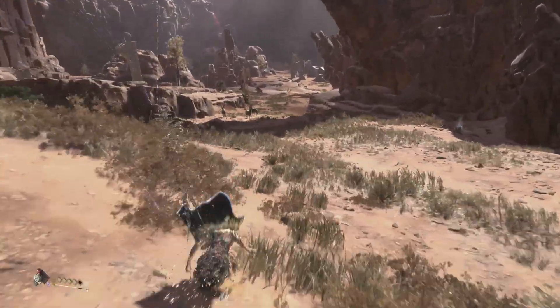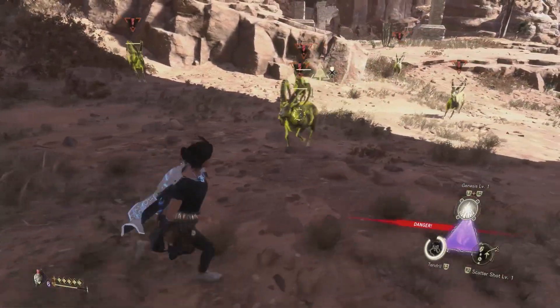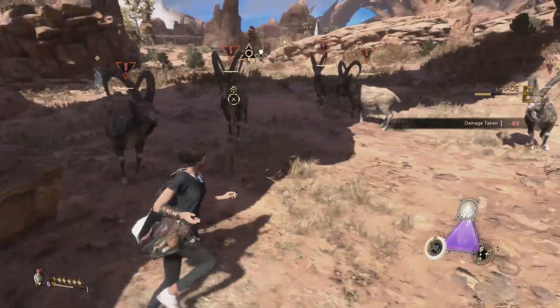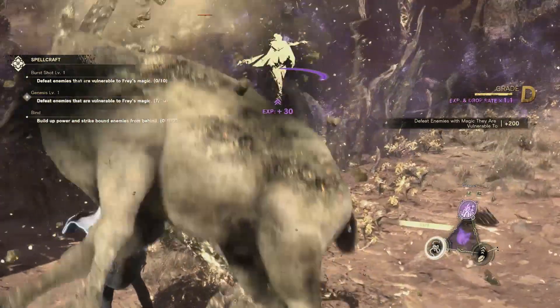All you have to do is group them up, use the Genesis ability and it will take them down. I do suggest, if you can, upgrade the Genesis ability first before you try and do the Level 1 Spellcraft Challenge, because at that point you can hold the two buttons and it keeps dishing out damage, so you have to get the killing blow. It's a lot easier obviously with an ability that does more damage.